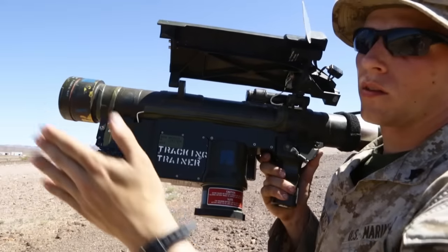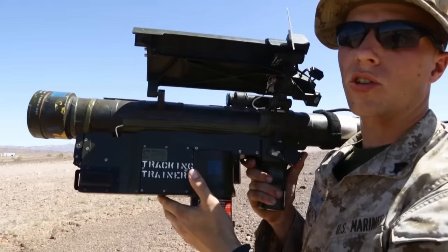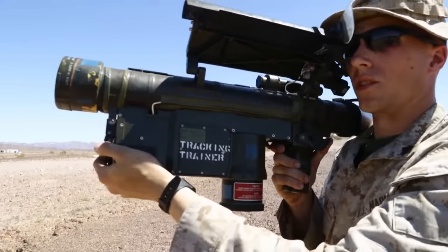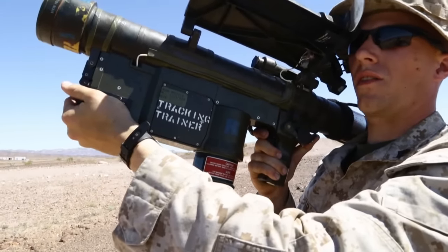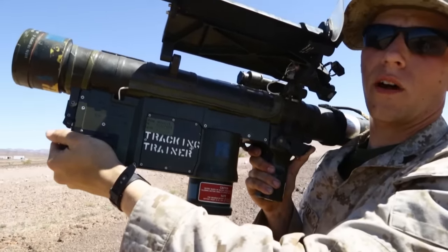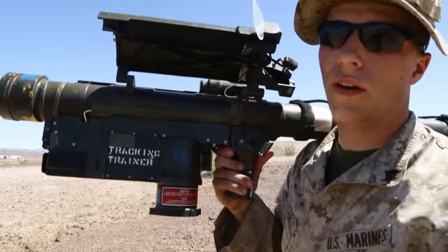For fixed wing aircraft like the targets we have out here, and rotary wing aircraft like helicopters and prop planes, you won't do any sort of lead — they're slow-moving aircraft. But for a jet aircraft, you're gonna have to lead that aircraft so the missile doesn't have to catch up to it. So once you've done all that — uncaged, range ring down to your canoe, tracking, lead if needed — you're gonna pull and depress that trigger for three to five seconds and wait for the missile to fire. Once the missile has left the tube, it's a fire-and-forget weapon system: that missile is on its own, tracking on its own, headed towards that aircraft.